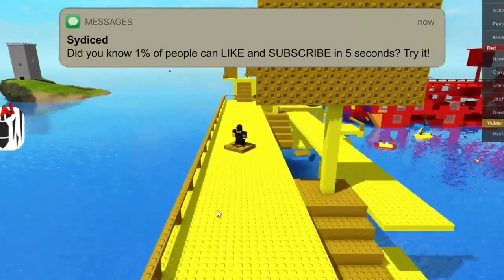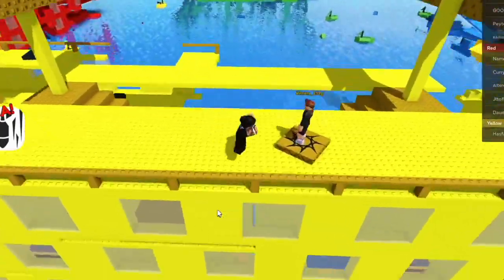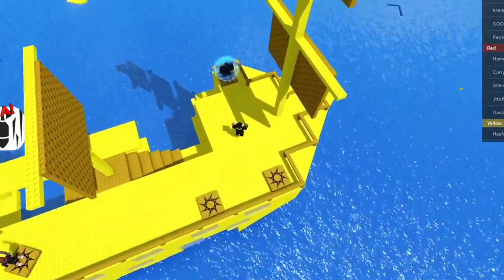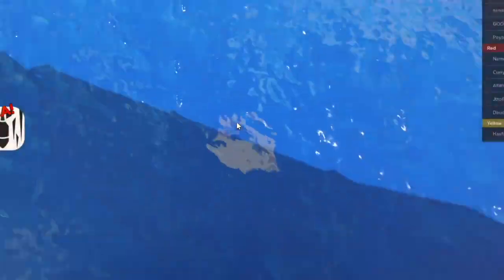Once you're in, what you want to do is go ahead and spawn on the yellow one — the yellow cruise or boat, the pirate ship. Then what you want to do is click 8, which will get you a lifeboat.